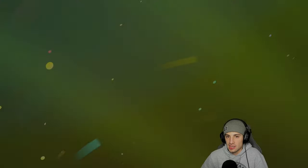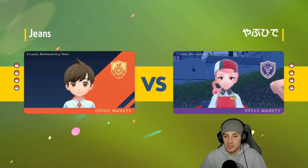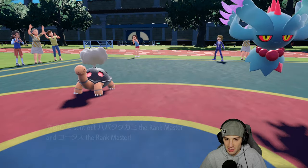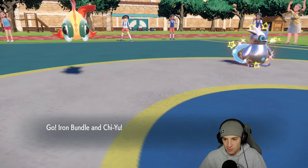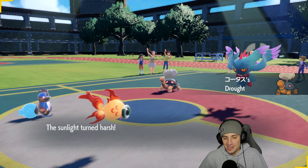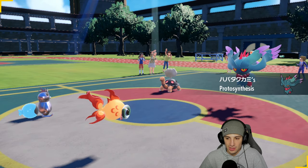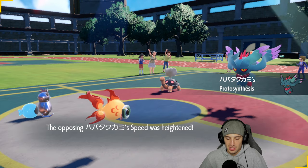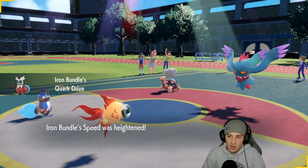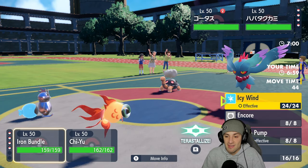We got the Choice Scarf on Magnezone, and Sturdy so we don't die in one shot — I like Magnezone. It pretty much guarantees at least one, maybe even two turns with Sturdy and Choice Scarf out-speeding. They end up going Torkoal and Flutter Mane. Drought is kind of annoying and Flutter Mane is gonna get a Protosynthesis speed boost. Iron Bundle has its Booster Energy and Flutter Mane might be out-speeding us since this Iron Bundle isn't that fast.